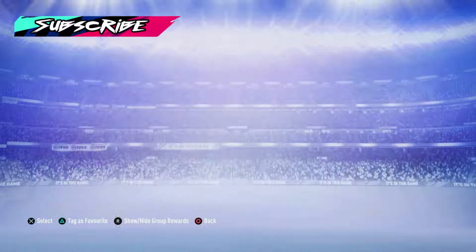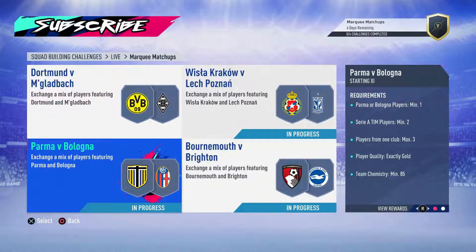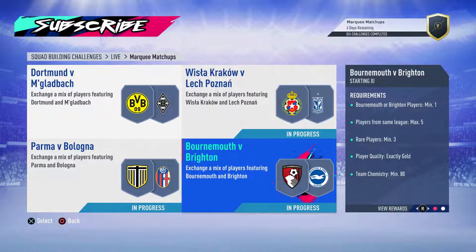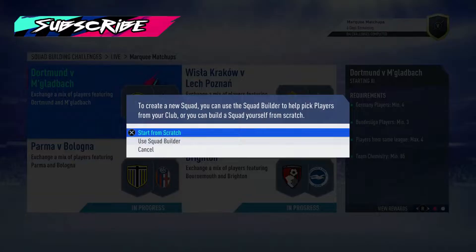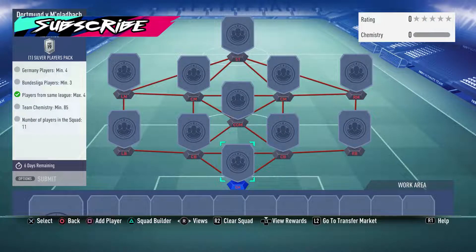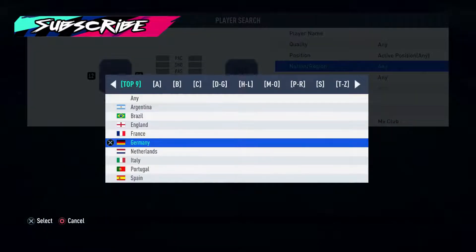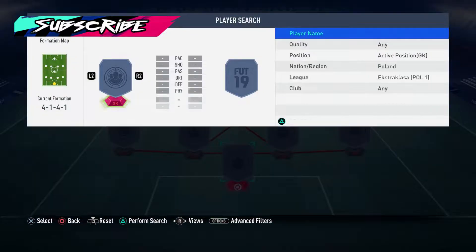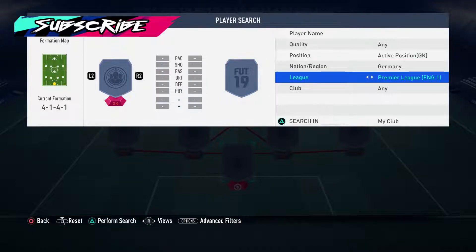Let's move on to the marquee matchups. I've already gone into these — there is some profit to be made off these three especially, maybe not the Bournemouth-Brighton one, but definitely the Parma and Bologna one and the Polish one. We'll start with Dortmund versus Mönchengladbach. You need German players as a minimum of four and there's no rating on this at all, which is good. This is only for a silver players pack, so you don't want to be using bronze cards from the Bundesliga.